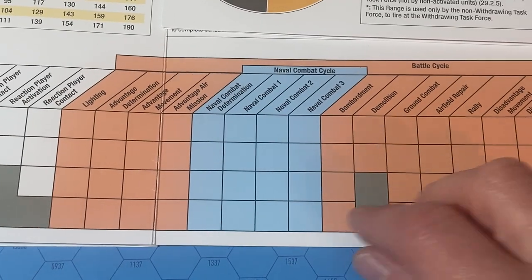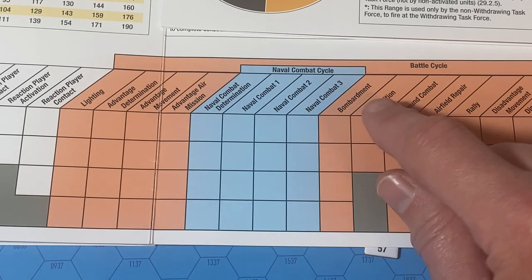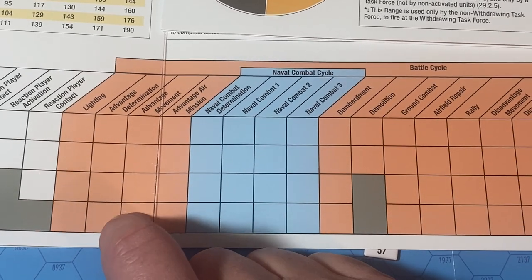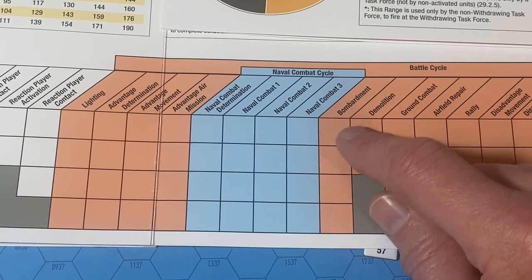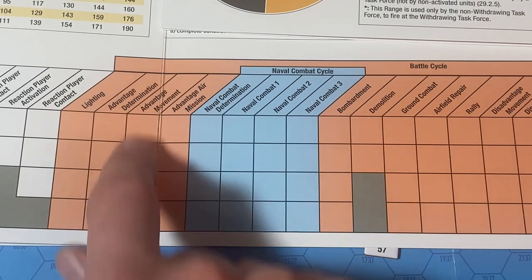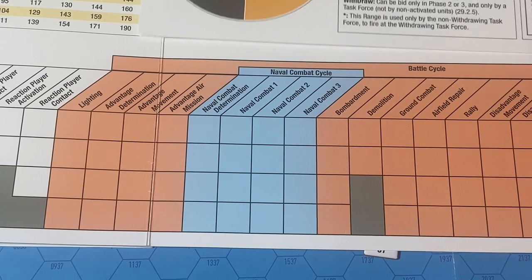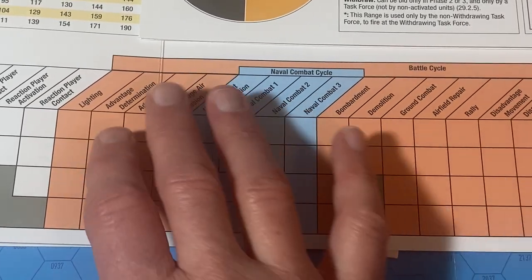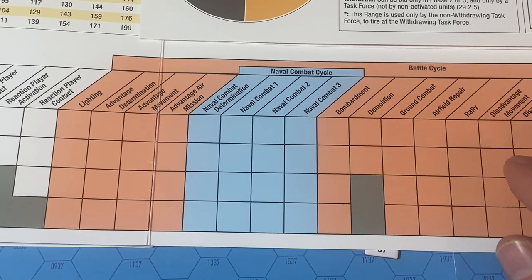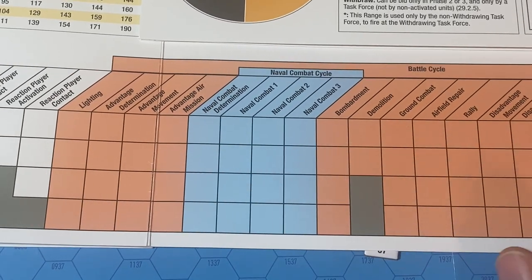The next really big one is bombardment. Notice this happens after advantage movement and before disadvantage movement. So if I was the operational player and I was going to move in and bombard a hex — a base or some units on a shoreline — I would have to move on advantage and then bombard. Otherwise I'm going to have to wait until the next battle cycle. The advantage movement and disadvantage movement makes sense described that way, because you are at a disadvantage if you have to move and then wait for the next battle cycle.